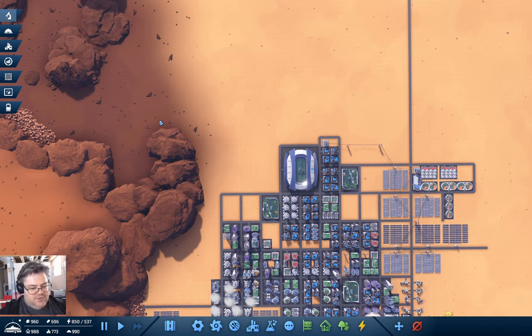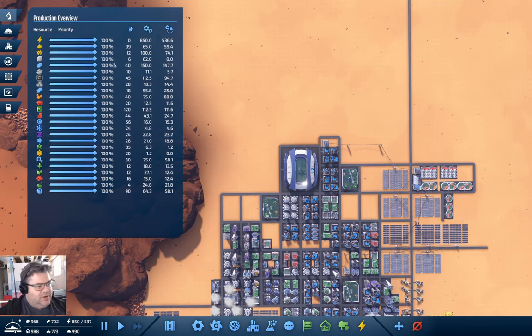Let's look at our production overview. We are producing 1.2 yellow science, and we probably want to produce more yellow science — that's what I want to do.